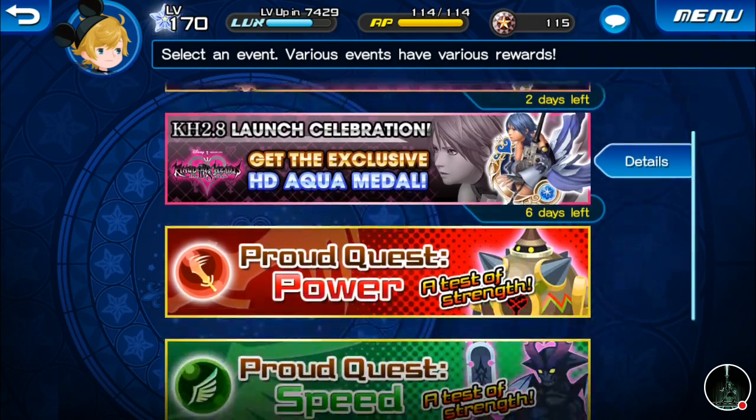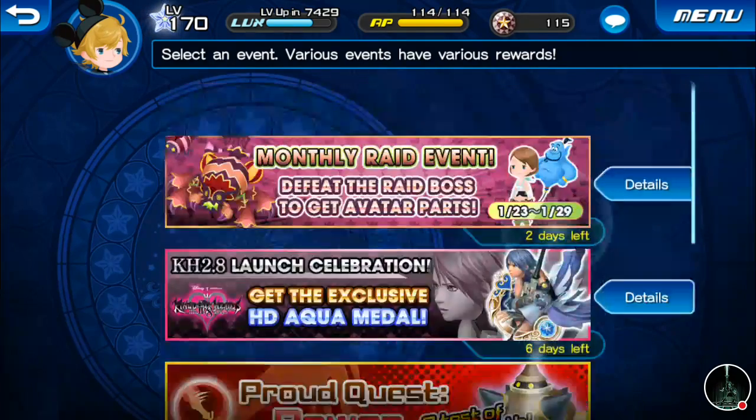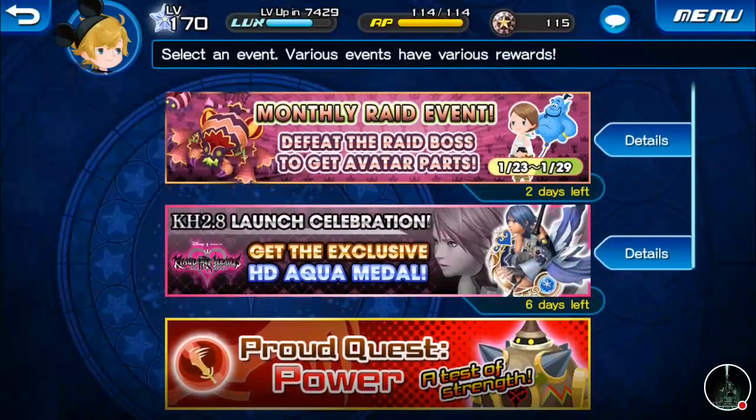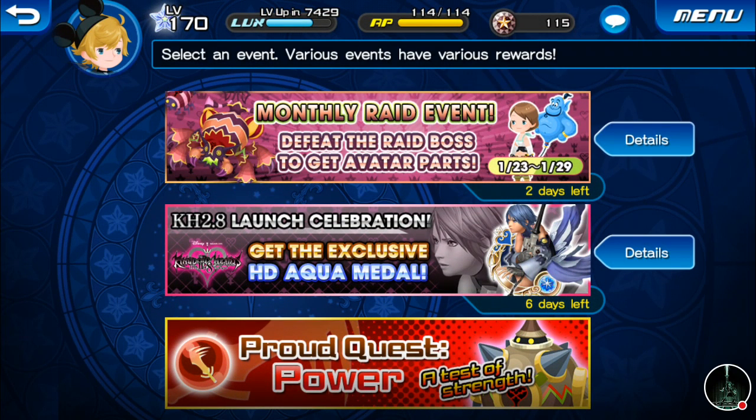Events are monthly or weekly depending on what they want — these three are always there. With the 2.8 launch celebration for Kingdom Hearts 2.8 on PS4, which looks really good, there's also a monthly raid event where you do the mission and have a higher chance to spawn a raid boss. The raid bosses are usually much harder and more annoying, but you can get some cool stuff with them.